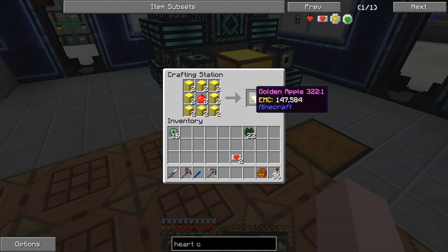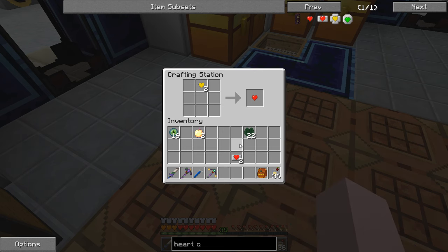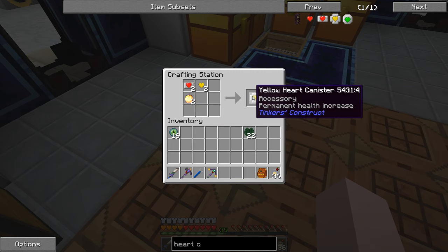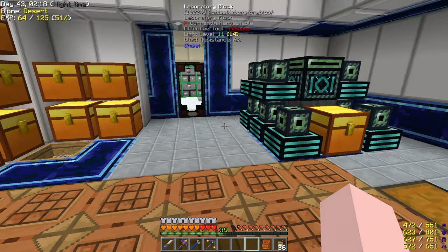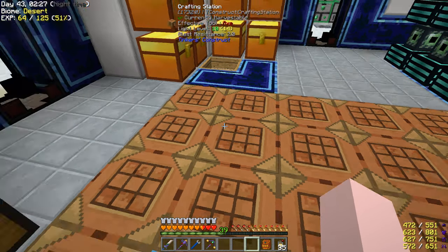Next up for the yellow hearts, we're going to need some golden apples. And it's as simple as that — these two and these two, and we get two yellow heart canisters. The way I got the yellow hearts: one was from killing the wither, and something spawned off camera — a mass of slime called a king slime — and I killed it. I thought about it afterwards and said I shouldn't have killed that, because every time you kill a boss, all the monsters get a little more regen and move a little faster. So I'm going to try to avoid killing unnecessary bosses.